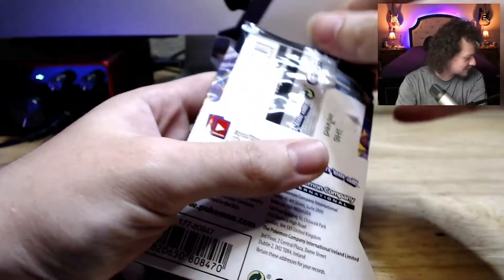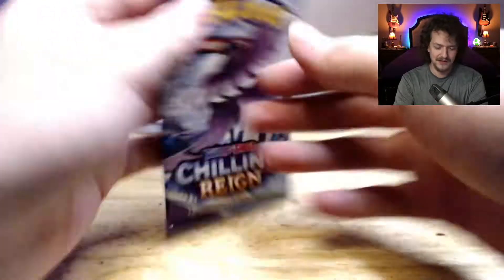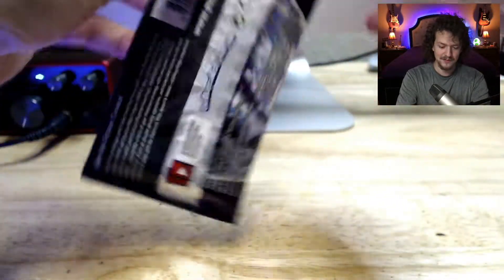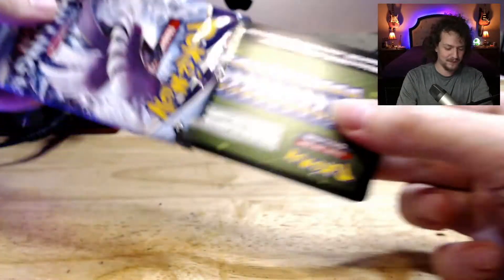So exciting. Tidy those up a little bit. Next pack — we have three more packs including this one, so now we have two more. Chilling Reign. This is the art on the front. I actually pulled this one — the full art, I guess. That pack is gone. I'm going to try to hide the Pokémon card that's peeking up.